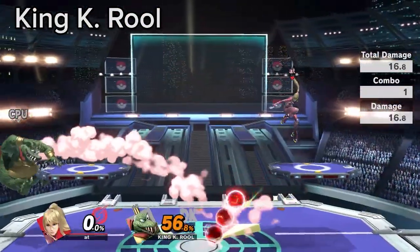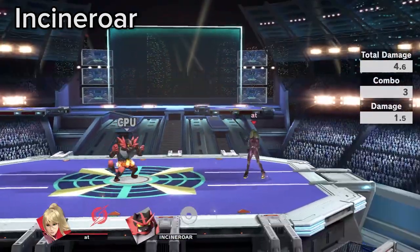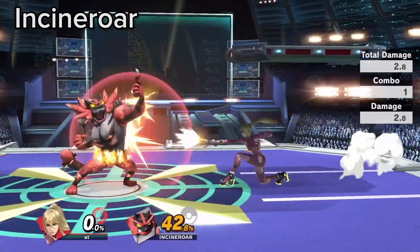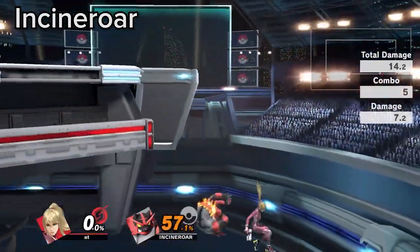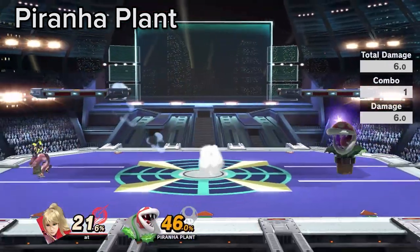Flipkick is the best tool to break crown armor. You can use the tip of side B to explode Lloyd Mine. If Incineroar revenges a Paralyzer at a distance, you can true punish with grab most of the time. When Piranha Plant uses neutral B while landing, do not try and punish with Zare.